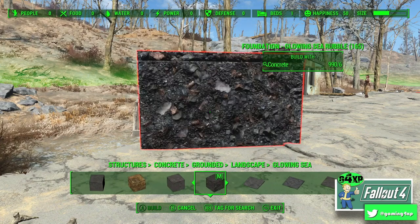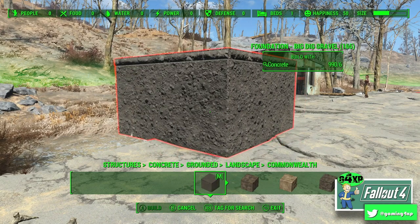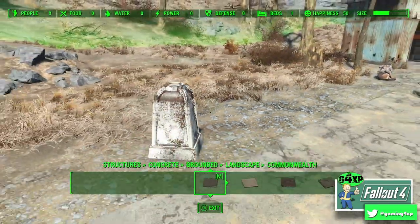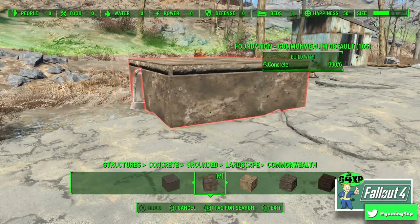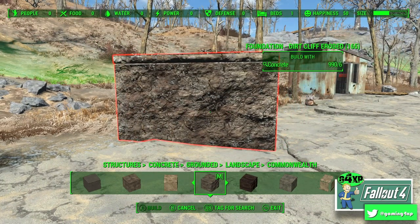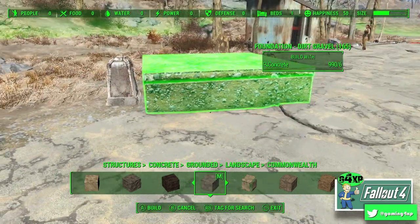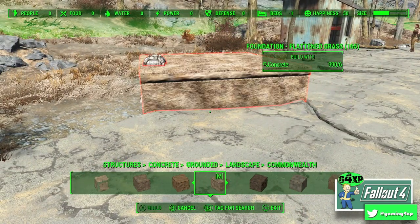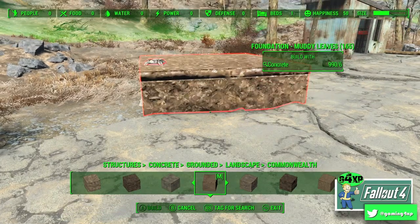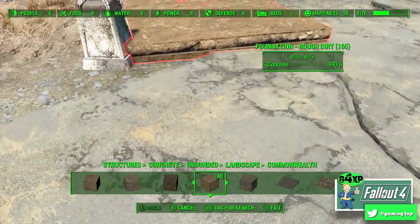I use the Commonwealth texture a lot. What I generally do is look at the ground and say okay, which is the closest one that matches? The beauty is you can see on the side what it looks like on top, which is great. You flick through and find the one that's closest — there we go, that's getting close. It's always good to have a flick through to see if there's one that's even closer. There are a heap of options to play around with.